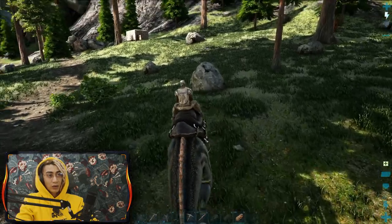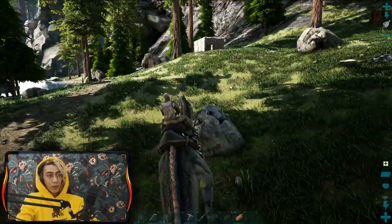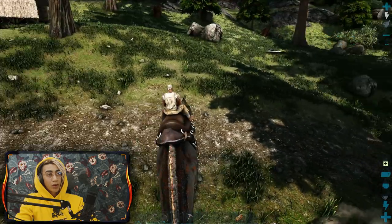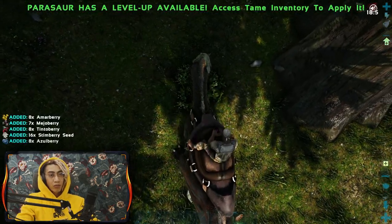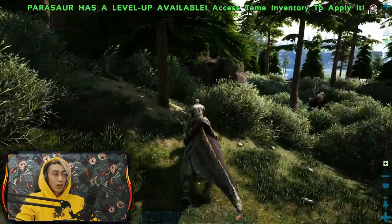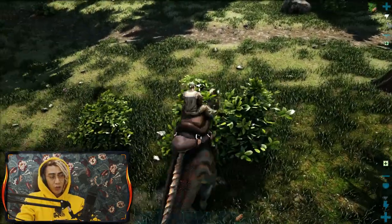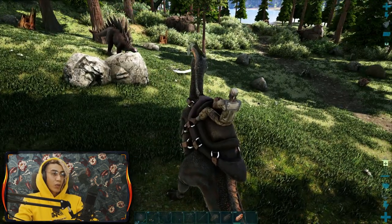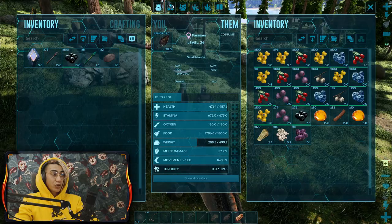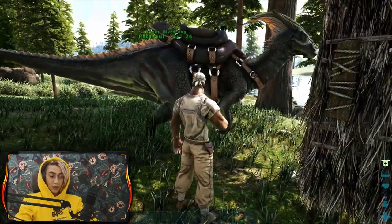I'm going to put the saddle on the Pteranodon and now we can ride it. Look at us - we got our very first dino! The Pteranodon is not the fastest or strongest but it's definitely much better than being on foot. Now let's put the parasaur saddle on it. If I come to a bush with the parasaur and press left-click, it harvests berries way much better than doing it on foot. Just going around getting all these bushes - it's pretty amazing.